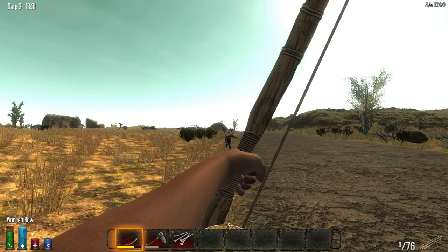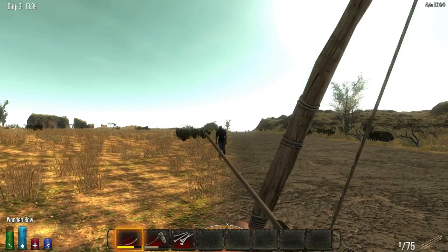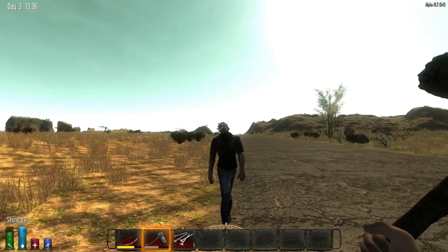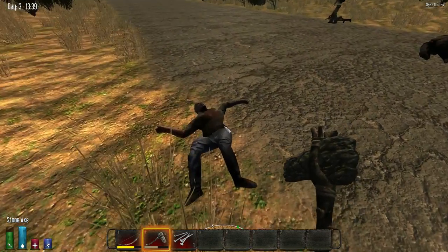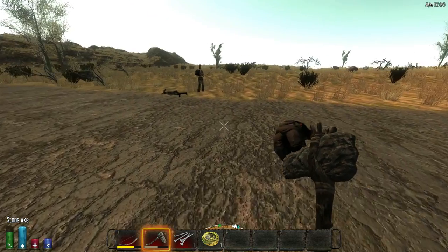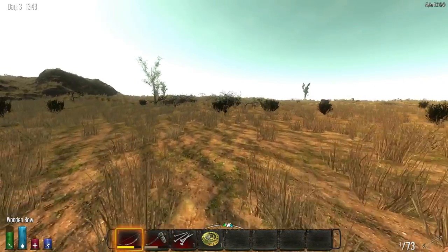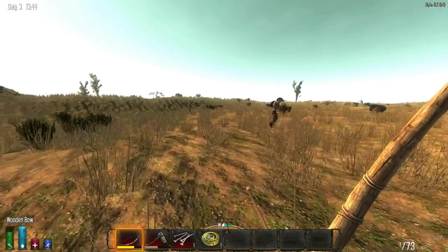See the fat guy - you gotta aim really high. That one missed. Oh you fucker. Come on. Die. Alright, do you wanna head home then? Since it's this way. Yeah, let's do it. I wanna unload. It's dangerous. Maybe there'll be something to hunt on the way back.